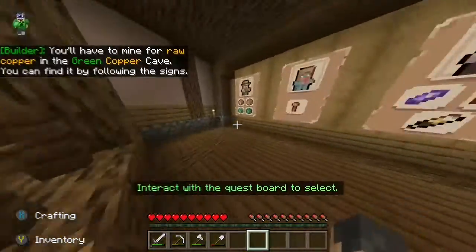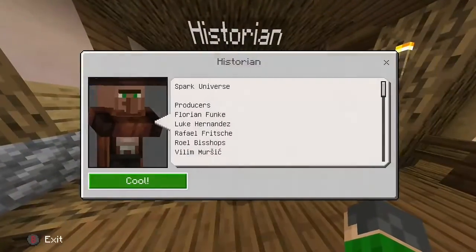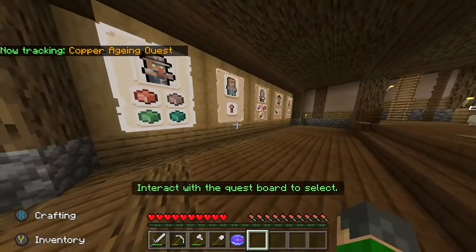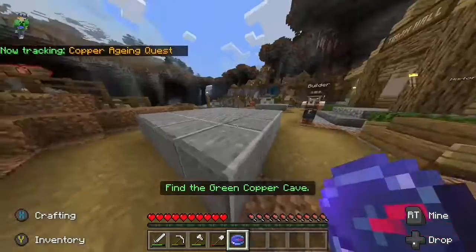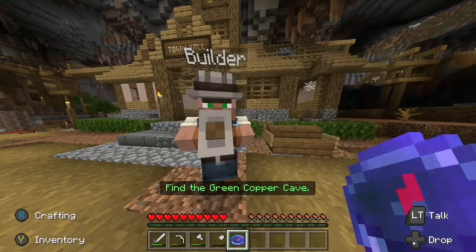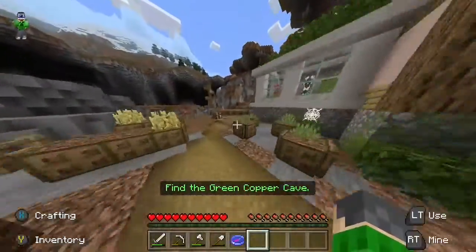Go to the green copper cave. Let's talk to the mayor too. It gives us a compass so when we do the mission it shows you the way back to whoever gave you the mission. We need 32 copper ingots — I don't know how to pronounce that — but yeah, I think this episode is long enough.